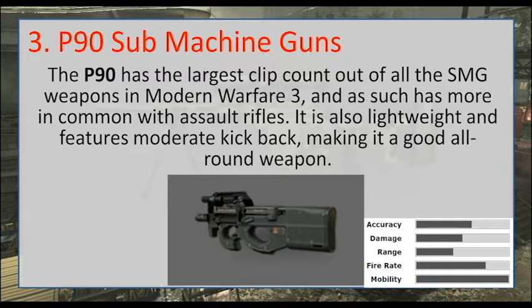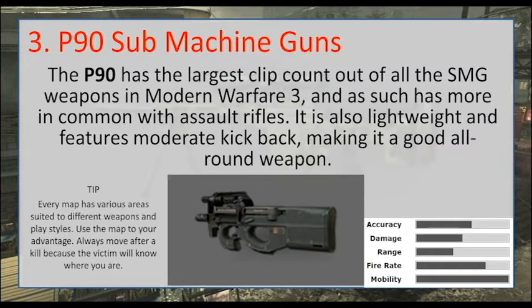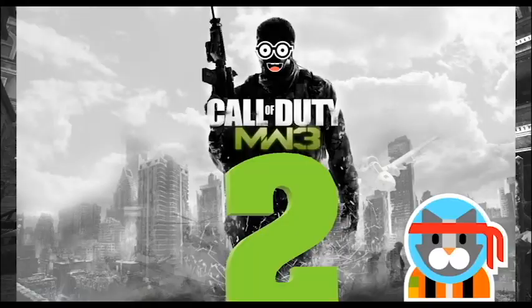Being lightweight also makes you better able to dodge bullets. It's a pretty good all-round weapon if you don't really like the heavy assault rifles. A really good tip with this gun is to keep in areas which are fairly short range. Some areas are better for snipers, some are better for short range weapons — just stay in the area you feel comfortable with and don't let the enemy force you out.